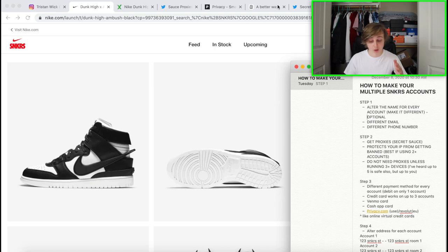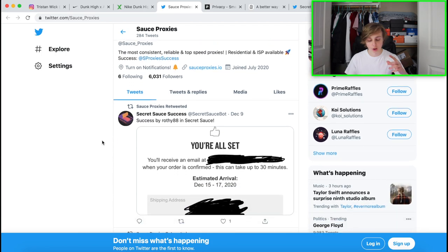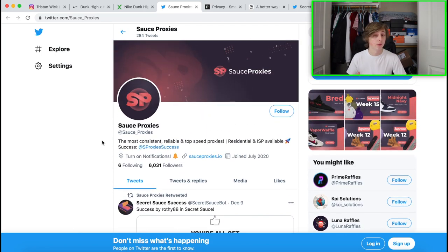One place I recommend for proxies is Sauce Proxies — I'll link them down below. These work well for computer and phone use. I've heard people use up to six accounts on their phones without proxies and still hit on every drop. Aside from proxies, the next step is having a different payment method for each account.